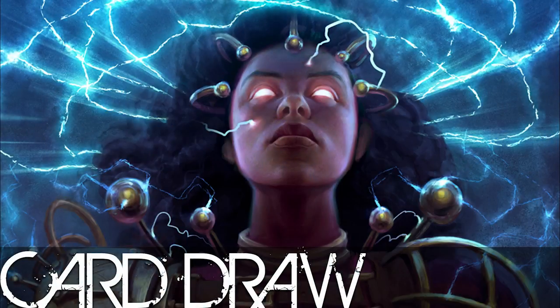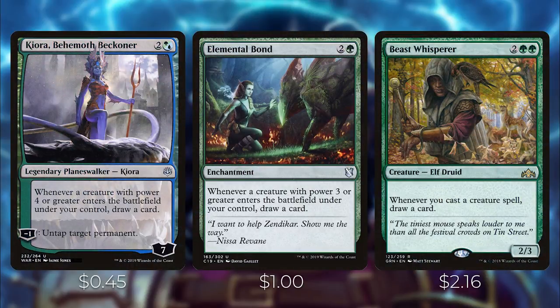Let's go over some of the card draw in this deck. A lot of it is based on creatures entering the battlefield, which will draw many more cards than a one-time spell since these effects sit on the battlefield over the course of the game. Kiora, Behemoth Beckoner draws a card whenever a creature with power 4 or greater enters the battlefield under your control — this also works off Zaxara if you pay an X spell for more than 4. Elemental Bond does the same thing except for power 3 or greater. Beast Whisperer lets you draw a card whenever you cast a creature spell, though this will not work off Zaxara's ability.